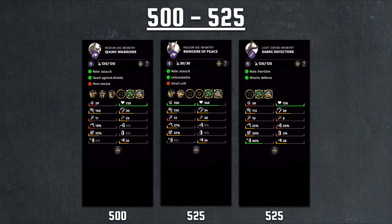Moving on to the 500–525 range, we have the Qiang Warrior, available to Han Sui, Ma Chao, and Ma Teng. It's a dual-axe infantry with decent damage and very good charge, but low morale and low defensive stats. It's hard to use, and if you're playing those Qiang generals, you want Qiang Cavalry, not Qiang Warriors — so that weighs against this unit.